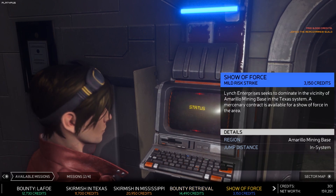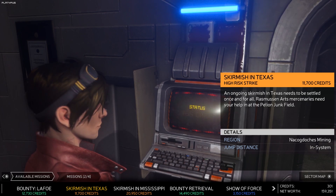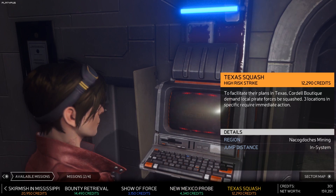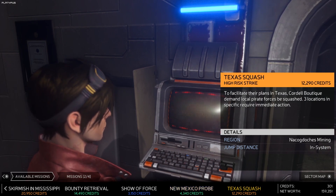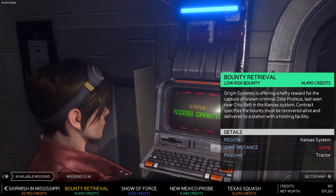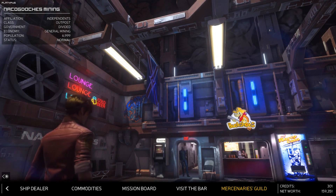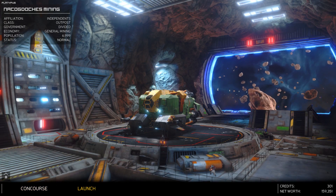They've got bounties as well - more up our alley. There's a Skirmish in Texas mission - an ongoing skirmish needs to be settled once and for all, Rasmussen Arts Mercenaries need help in the Pelian Junk Field, Show of Force. There's also a mission to help Cordell Boutique squash local pirate forces at three locations. We can't leave the system without a jump drive anyway, so let's go to the Skirmish in Texas. We're not bad in a scrap, and we can call on Richter now.